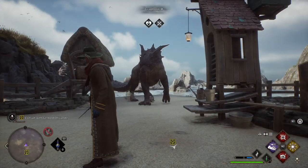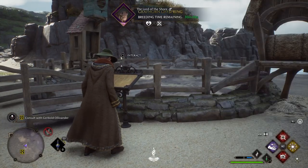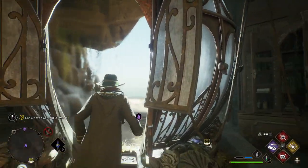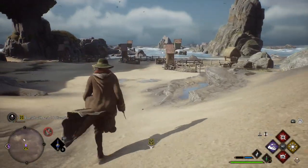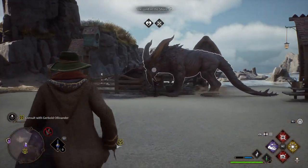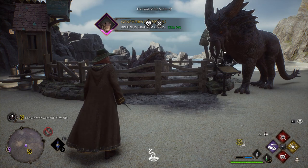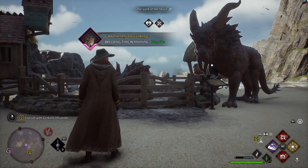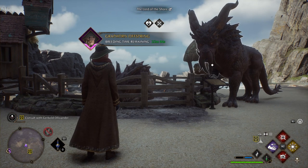I've just swapped over my animals because the Pufferskein and the Diricawl couldn't do anything in here. The Graphorn is in there creating her offspring. I have done every single beast - this was pretty much the last beast to capture. I just had to make sure I had a correct female Graphorn, which I didn't, and I put them in the pen and now the trophy has popped. This is the last beast you can get in the game because it's after the fourth trial. Thank you for tuning in, stay tuned for more, and I'll see you all soon.